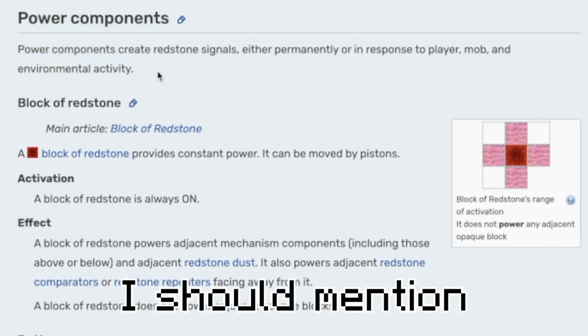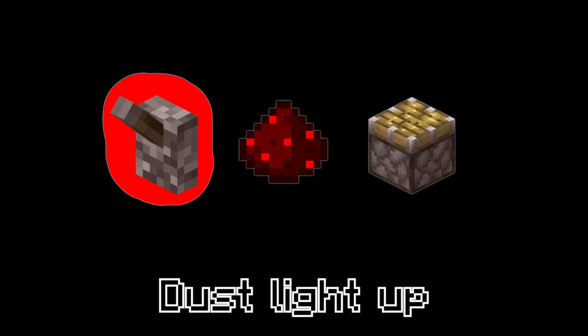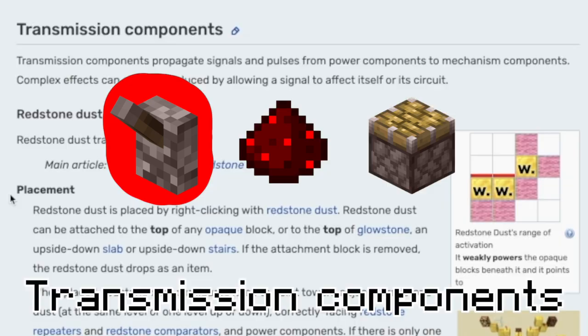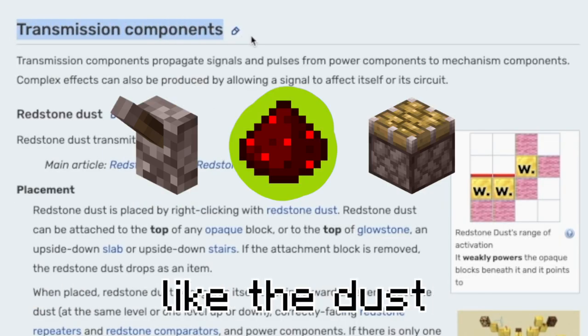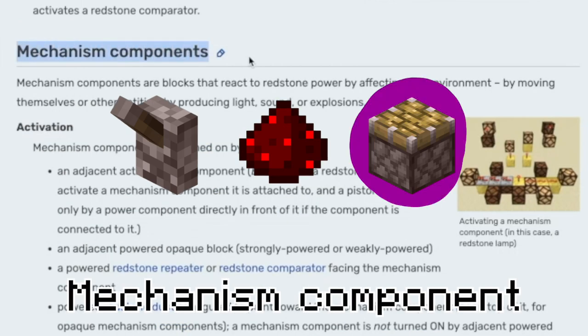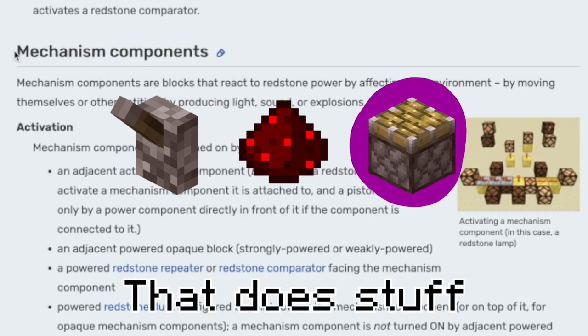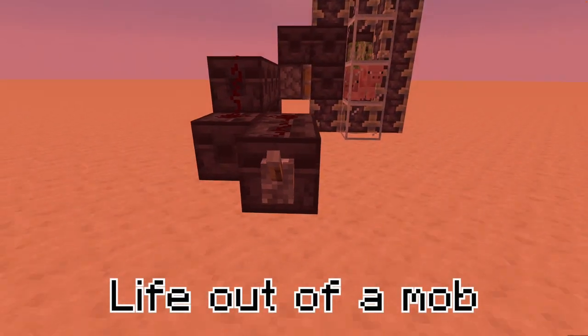I should mention that to any redstone contraption, there are three components. The first is the power component — they make the dust light up. Then you have transmission components; they conduct this signal — things like the dust or a repeater. And lastly, the mechanism component. This is the thing that does stuff, like a piston — it moves blocks, or crushes the life out of a mob of your choosing.